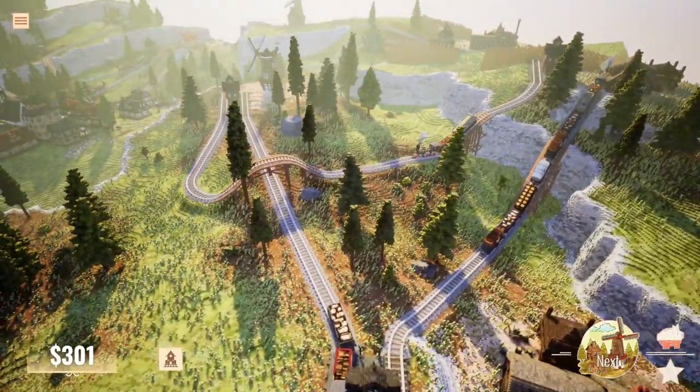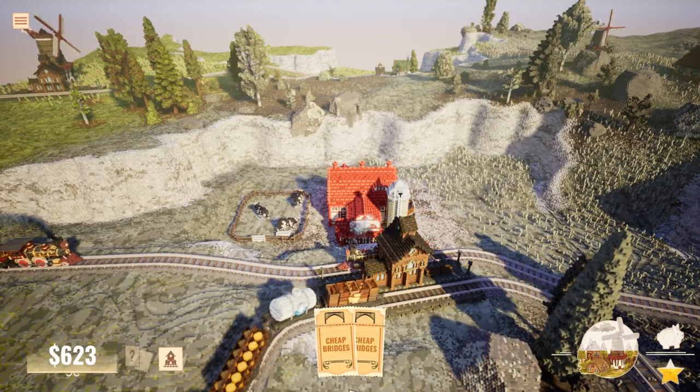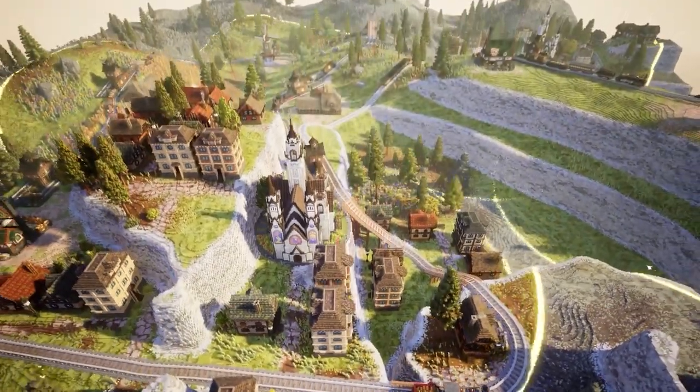The locomotives in Station to Station are based on real trains, and you can find two in the demo. If you'd also like to discover Station to Station, the Steam link is in the description and the full release is expected later this year.